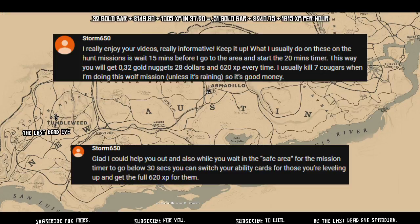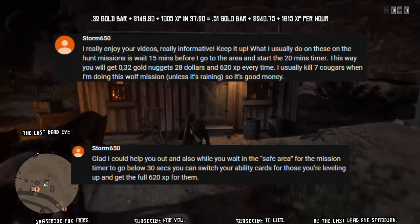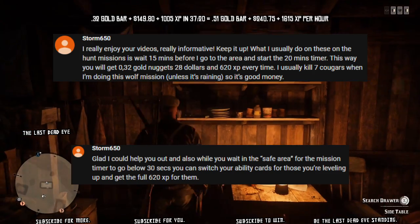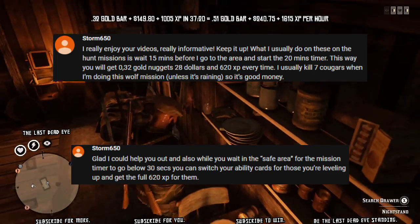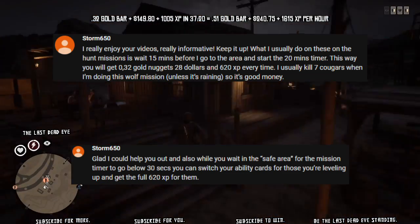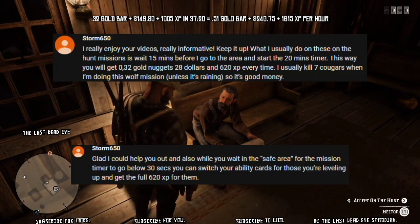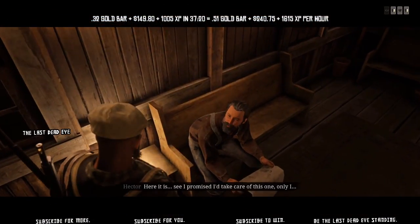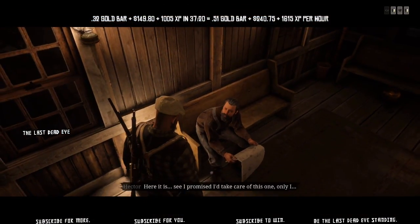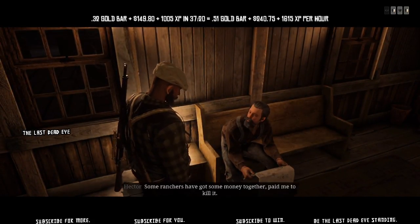Thank you Storm650 for these comments. He tells us that we can wait 15 minutes before starting the 20-minute timer and get 0.32 gold bars and $28 and 620 XP every time. He kills 7 cougars in this period, and furthermore, switch your ability cards at the end of the mission while you're waiting in the safe area and you can fill up XP on cards that you're leveling up. What a brilliant idea. Thank you so much Storm650.